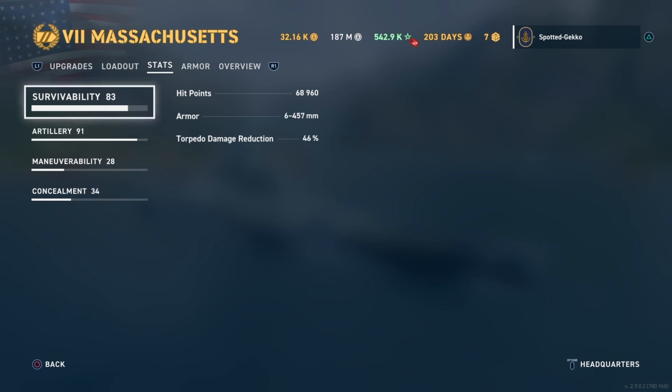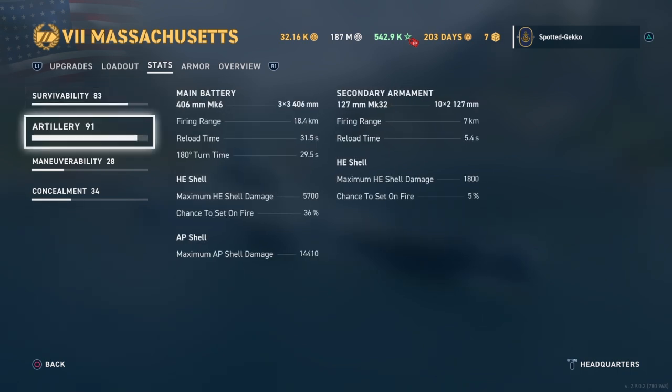Now let's look at the stats. Tier 7 with almost 70,000 hull points — really nice. Armor is 6 to 657 millimeters and we've got a 46% torpedo damage reduction belt, which is very nice. Artillery: three triple turrets of 406mm guns. Firing range is 18.4 kilometers, reload is 31.5 seconds. Turret 180-degree turn time is around 29 seconds. HE shells do 5,700 with 36% fire chance; AP shells do 14,400 damage.